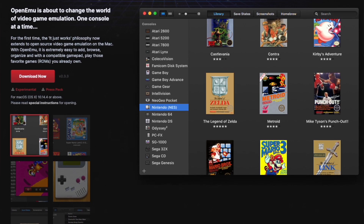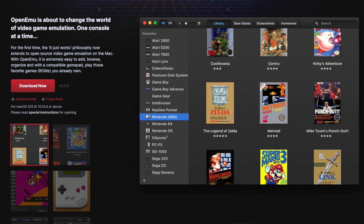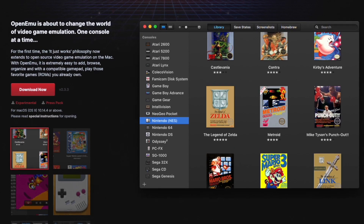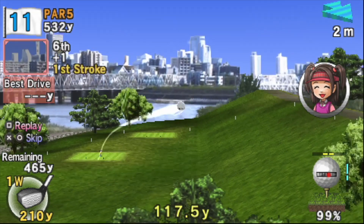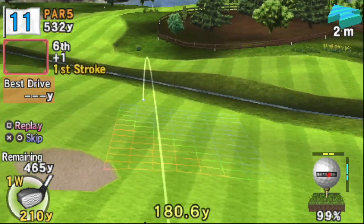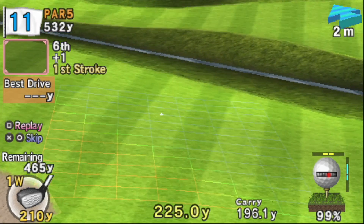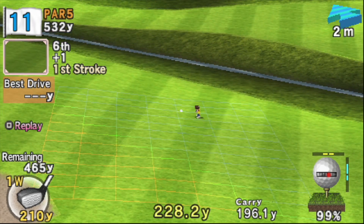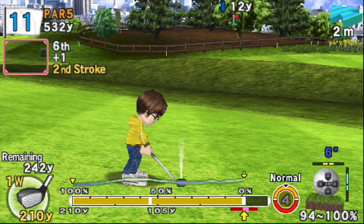In short, it's a multi-platform emulator designed for the Mac operating system that can play games from a whole range of systems — from as early as the Atari 2600 to as late as the GameCube or PlayStation Portable. It achieves this by hooking into other emulators which it calls cores. So when you fire up a PSP game, it calls a secondary emulator like PPSSPP to do the heavy lifting, while you play in a very clean, nice user interface presented by OpenEMU. Really all you have to do is plug in a controller, drag and drop your ROM files in, and you're pretty much good to go.